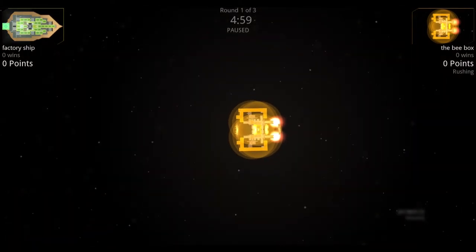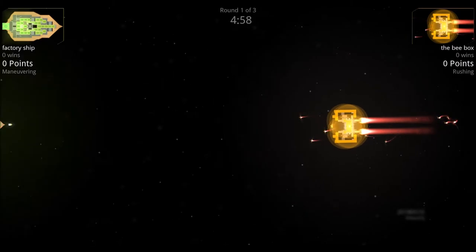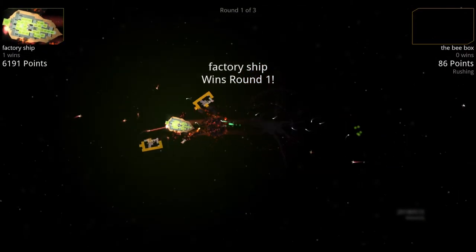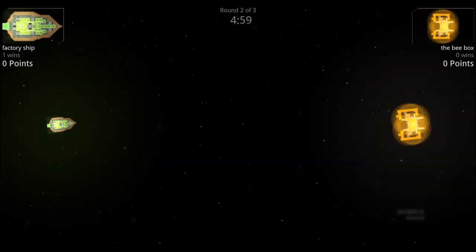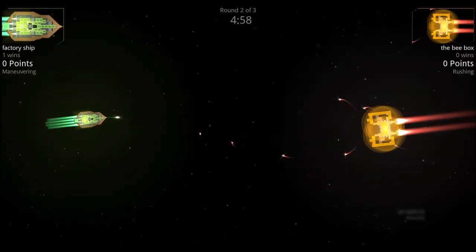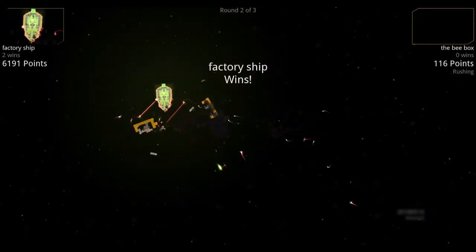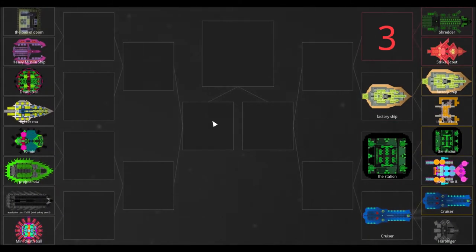They're both rushing each other. The Factory Ship sends out its nuke toward the B-Box and the B-Box is down — that was quick. In round two, the Factory Ship sends out its nuke again; the B-Box sends out its drones, but the nuke was just too powerful. Factory Ship wins the round.